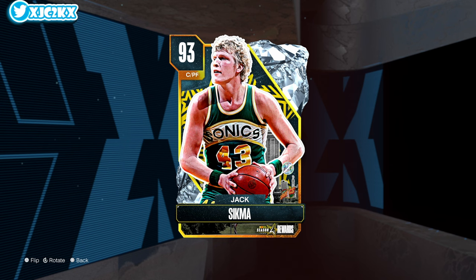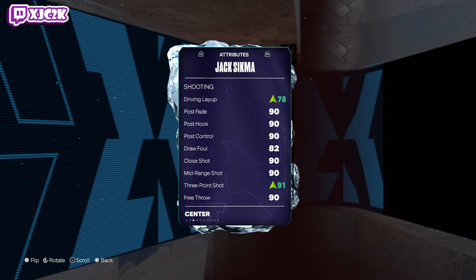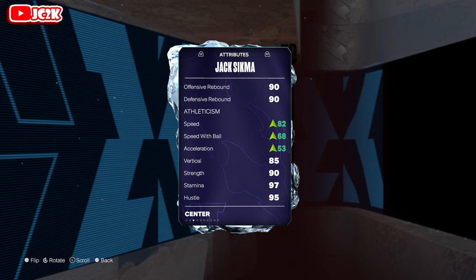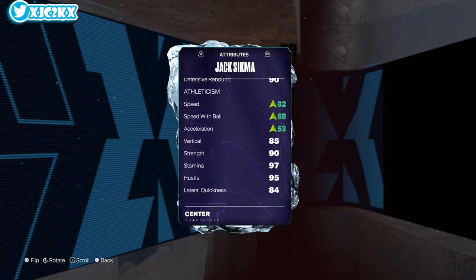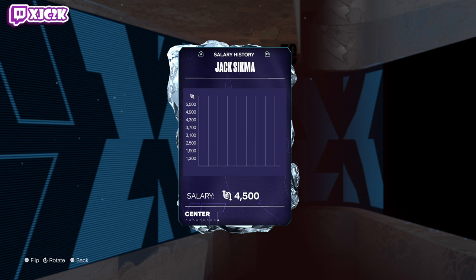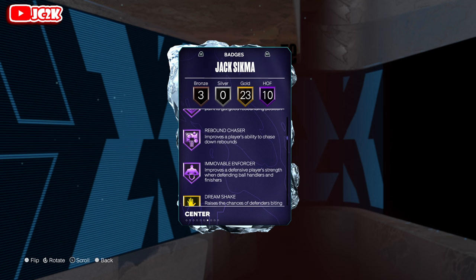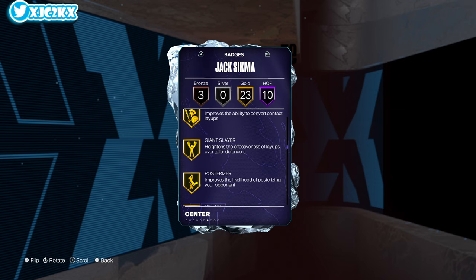Without further ado, let's hop right into it. Sikma coming in at 6'11 at power forward or center — 92 offense, 95 defense. He does have a shoe on him, so three-ball boosted from an 87 to a 91, 90 free throw, 80 driving dunk, 85 standing dunk, 90 blocking, 80 steal, 84 perimeter, 92 interior. 78 base speed is low, speed with ball and ball handling are really low, but you're just going to have to not handle the ball with him much. 84 lateral quickness as well. I'm interested to see how he plays at the five — I know he's a little undersized but I think that's his best position. 10 hops include back down finisher, drop stepper, master postman, claymore, anchor, post lockdown, box out beast, rebound chaser, and immovable enforcer. He's got that anchor, immovable enforcer, post lockdown combination — that's really helpful.